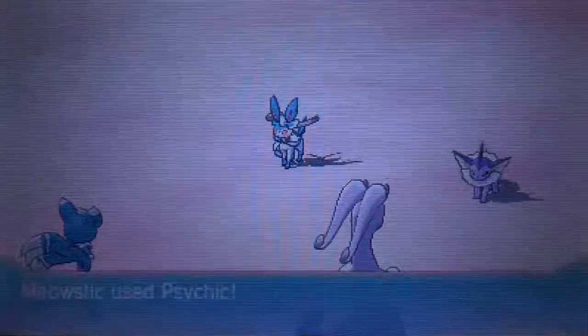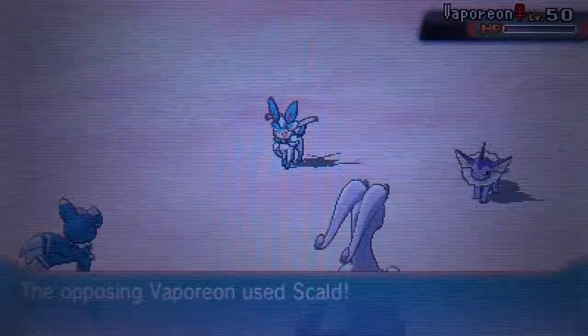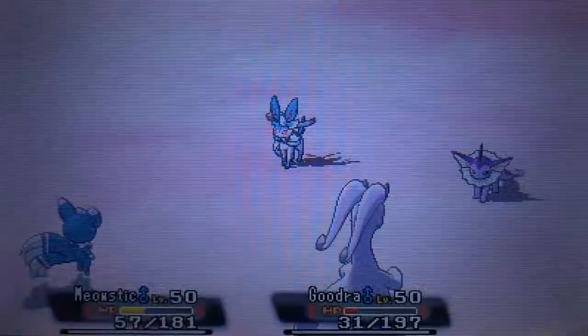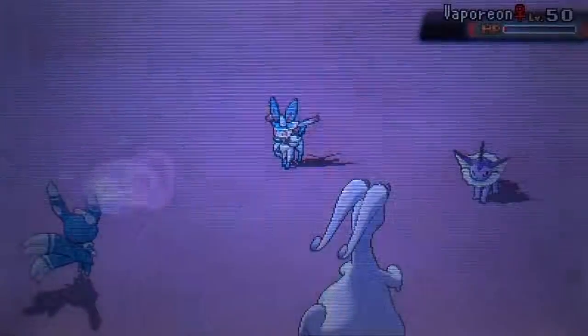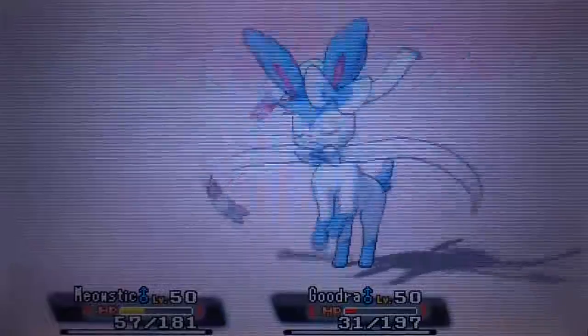The last Pokemon he has is Sylveon, which is fantastic for me. In the back of my head I thought that Hyper Voice was neutral - I forgot that I resist it. For some reason I thought Fairy was super effective against Fairy and it was gonna be neutral on me. So I switch out to the Goodra. At this point Goodra's not gonna be able to do too much. He goes for a Hyper Voice - no surprise - but I do survive, which was unfortunate. I was hoping that one or even both my Pokemon would go down that turn so I could bring in Exeggutor, set up Trick Room, and bring in Mawile to one-shot that Sylveon.